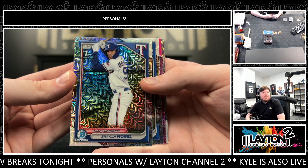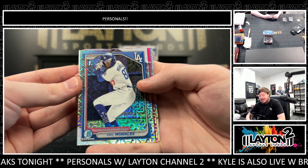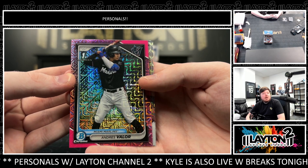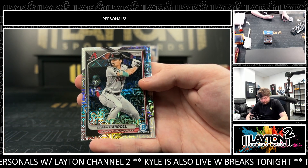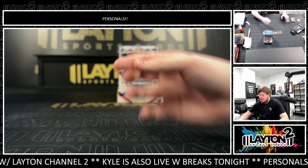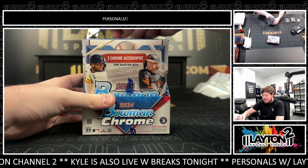Pink. Braylon Morrell first, Emil Morales first. Pink of Andres Velour — nice Velour. Corbin Carroll and Lane Thomas. All right, we'll do Hobby next. Chrome Baseball Hobby.